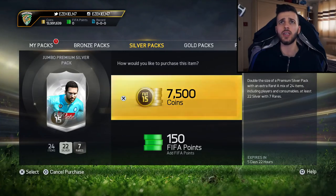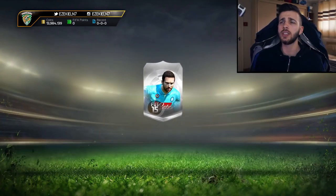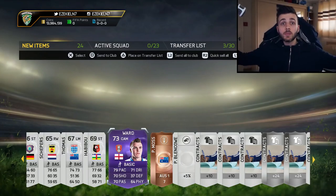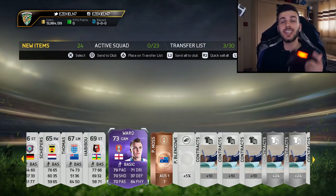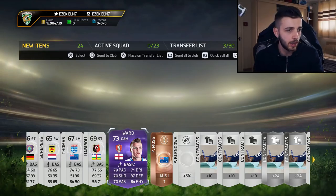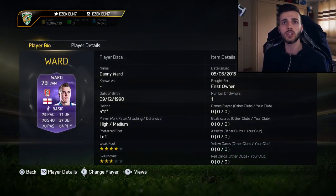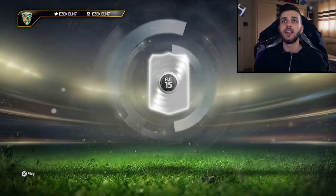What's this — they just put some jumbo packs in! I didn't even know they did that. Okay, that's not bad, we'll definitely be opening these up. It says expires in five days and 22 hours so we'll definitely use this. Oh my god — first pack and we get a purple! Wow, that was sick. 73 rated and his stats are actually really good. Four-star weak foot, three-star skills, 79 pace — that's really good for a silver. Let's see if we get some more luck here.